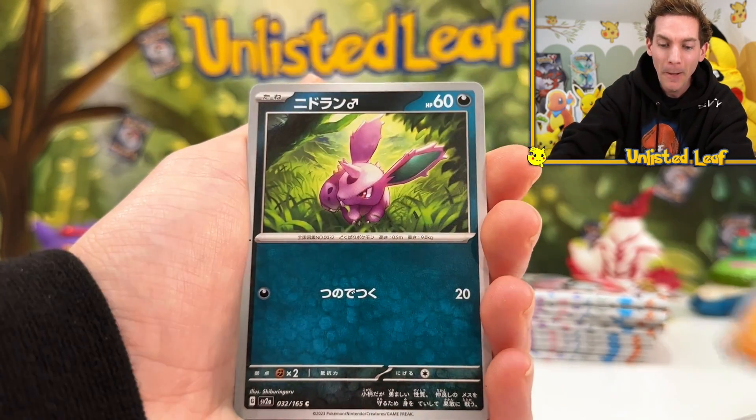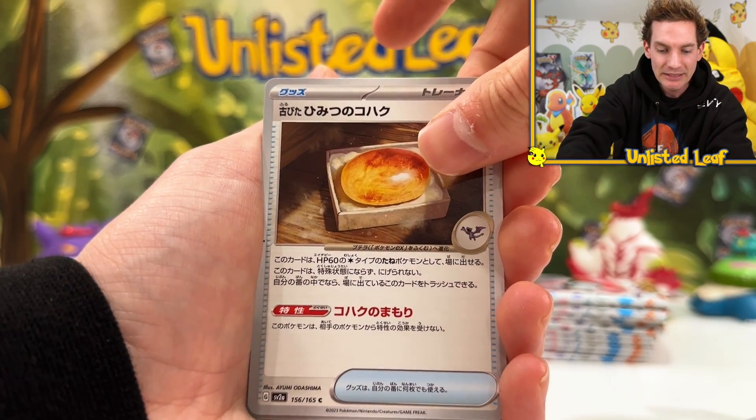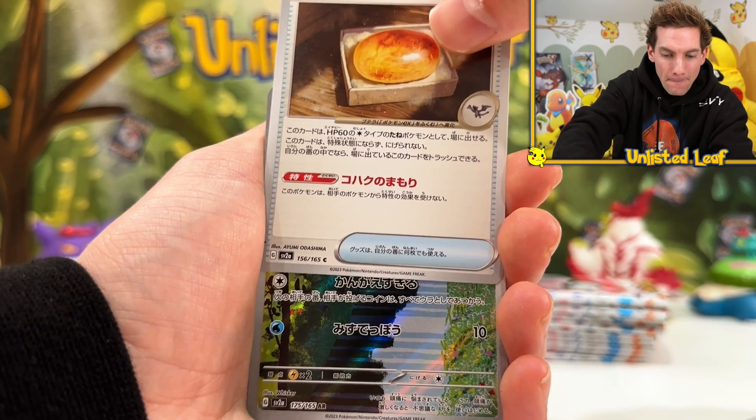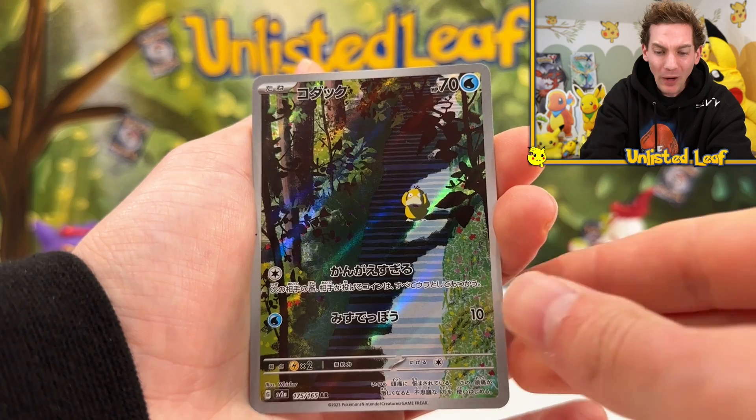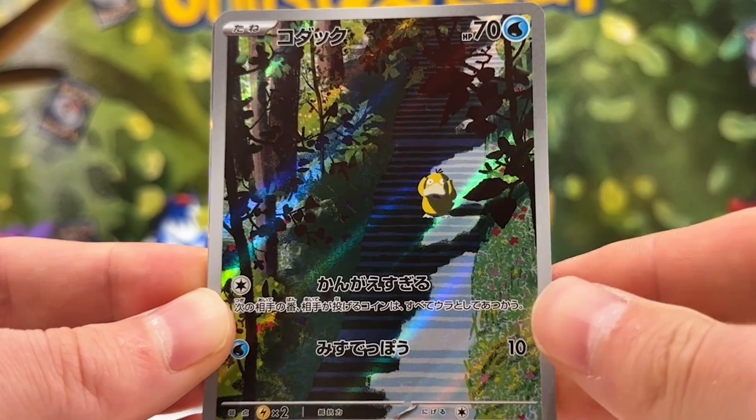So if you're really pumped up for today's video, please demolish the like button. Our very first illustration rare — it's a Psyduck! I actually really wanted this card. That's amazing. Look at him — he's running all the way down the steps.